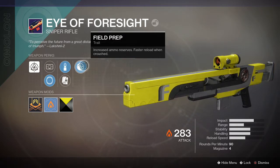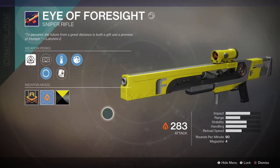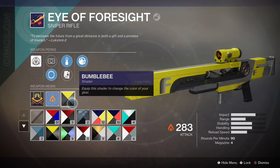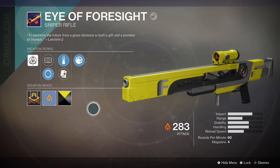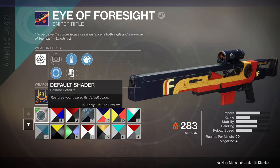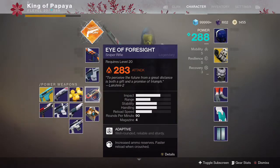I don't usually crouch and snipe too much. As you can see, this is clearly not the traditional Future War Cult colors — they didn't change, don't worry. I put the bumblebee shader on there because it's a big yellow gun and it looks funny. So here is what it normally looks like — kind of what you would expect. I do like the Almalon snipers because they have that weird kind of shape to them.